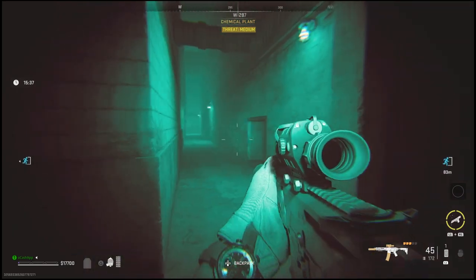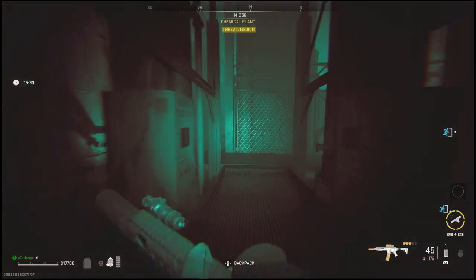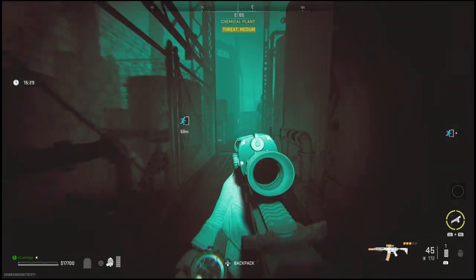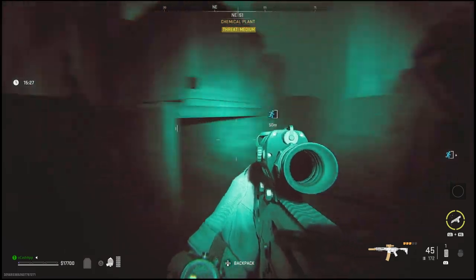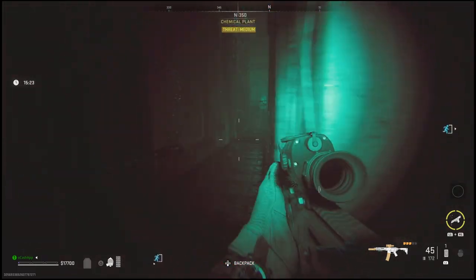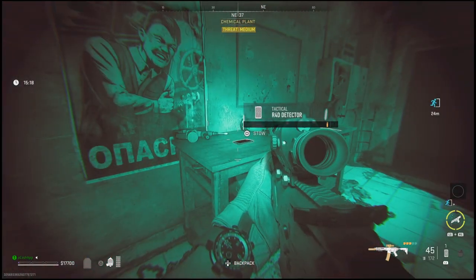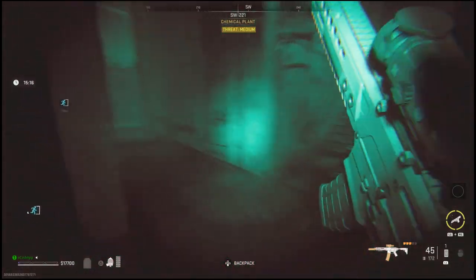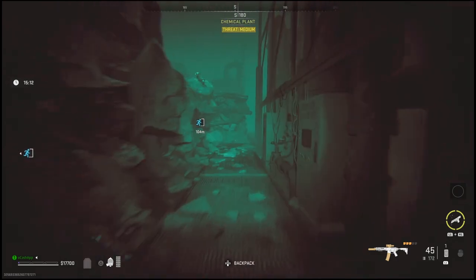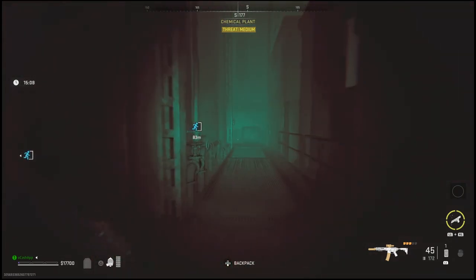Coming from that blast door we just opened, you'll notice that you can go into the center of this Chemical Plant part of the map. Once you go into the center, you should see a small building that's broken down but has four windows around it. Once you go inside this room, you should find an R4D detector — right here on this little workbench. Once you have that detector, go back to Alpha Cluster. By now the door should be open, but make sure you have that detector on you because without it, you will not be able to complete this mission.